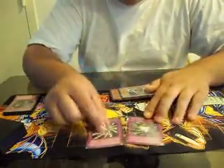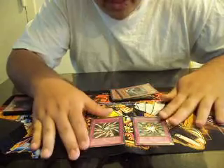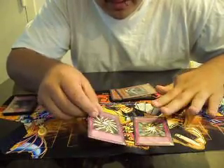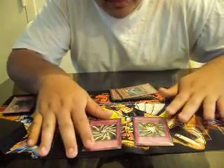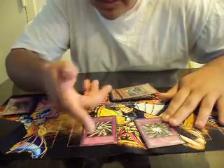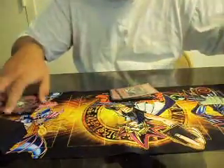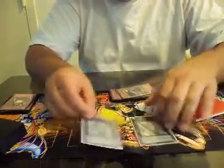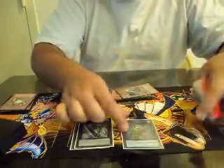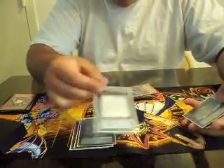Shadow Imprisoning Mirror and Light Imprisoning Mirror — I haven't really tried them yet, just added them last minute. I'll test them at locals on Sundays and Thursdays. For the extra deck: double Number 39 Utopia, Steelswarm Roach, Number 17: Leviathan Dragon.